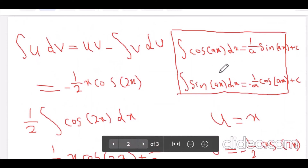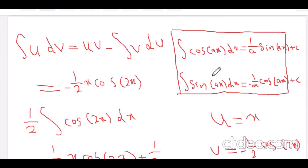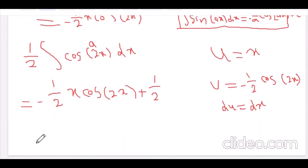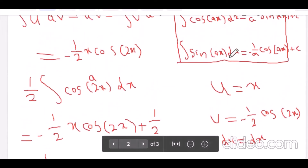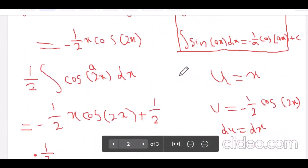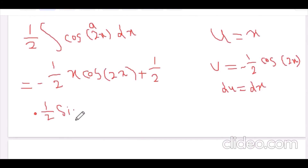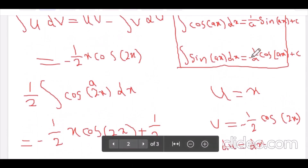Now I integrate this part. I use the first rule because it's cosine: 1 over a, where a equals 2, so times 1 over 2, then sine(ax) which is sine(2x). Then we add the constant plus C.